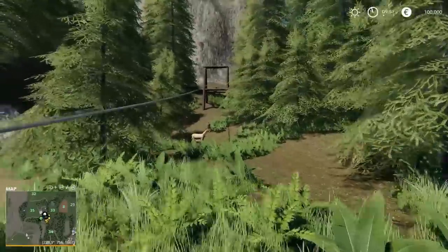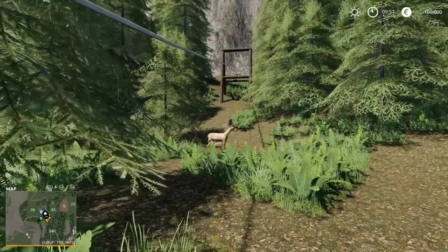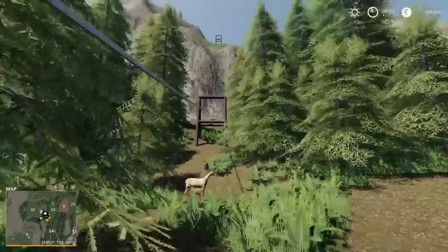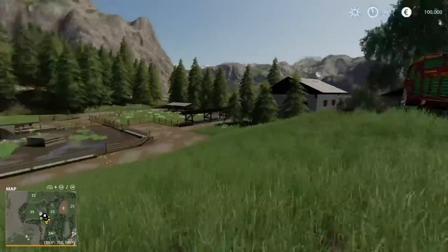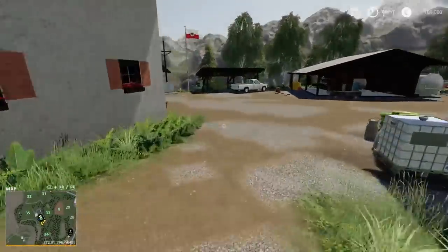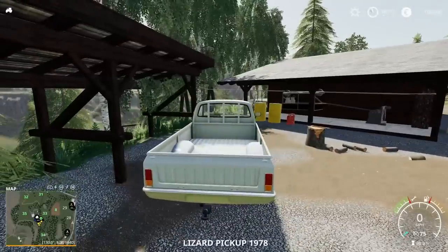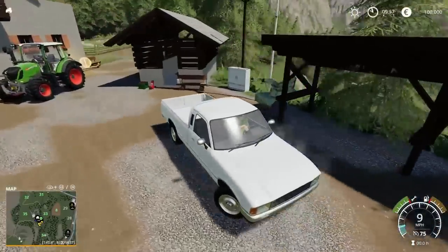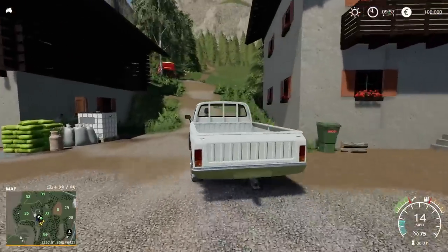We've got another one of those lifts that goes up, and there are various static bits around, including static animals around the map. I'm going to grab the pickup and take you out around the back — this is crazy. I'm going to head out to a part of the map that you don't own any of yet, with no sell points out there, but I just want to show you because it is incredibly steep.